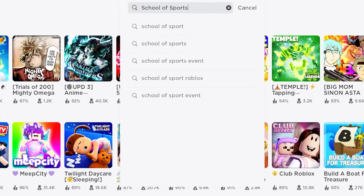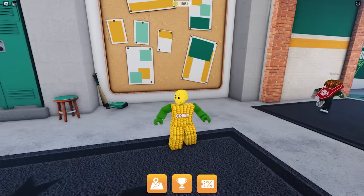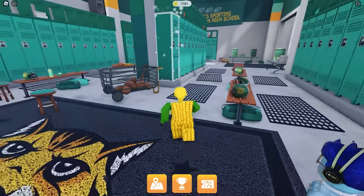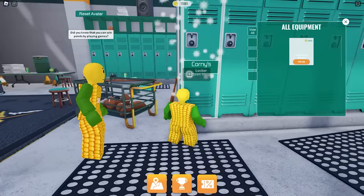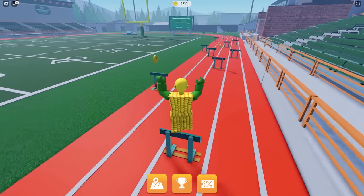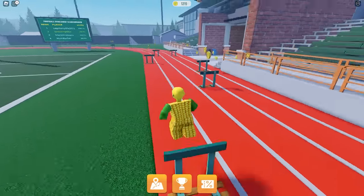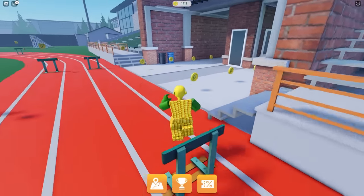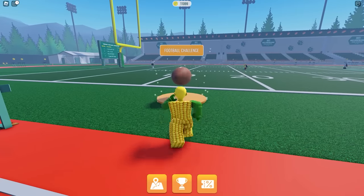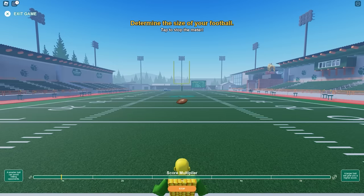First, search and join this game called School of Sports. Find your locker first. Before we proceed to unlock the mascot head, we need to purchase 20 clothings. You can purchase them here. We need to collect at least 47,000 coins. There are two options to get coins: first is to pick them around the map, and second is to play football.